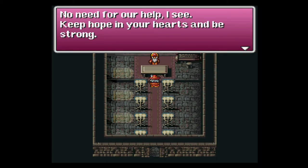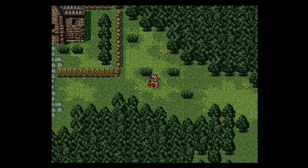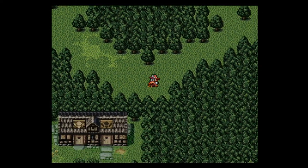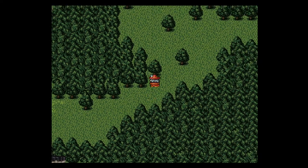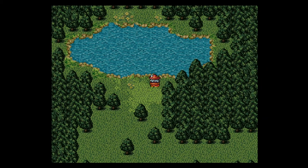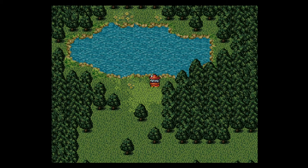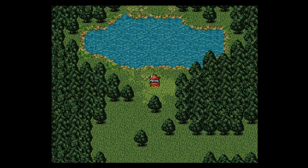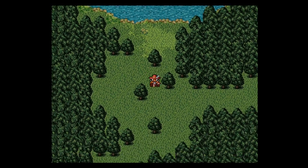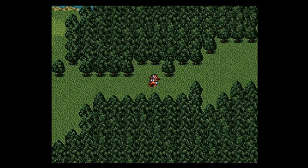The priest says no need for our help — keep hope in your hearts and be strong. Our party is good to go, so there's no point in coming here other than just showing you guys the option and thoroughly exhausting every area you can explore in Gaia. If you run over this way, you'll see here is the pond — I almost want to say lake — but this is where if we were able to collect oxy ale, it seems like we should be able to do it here. But there's nothing really remaining for us to tackle here yet.